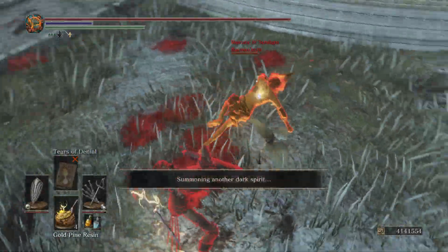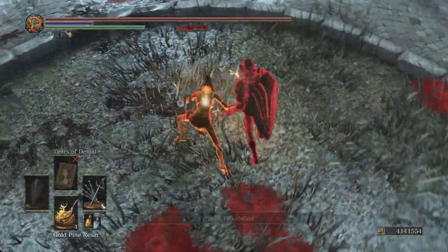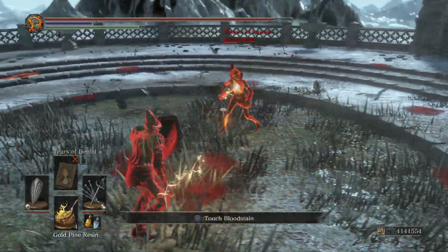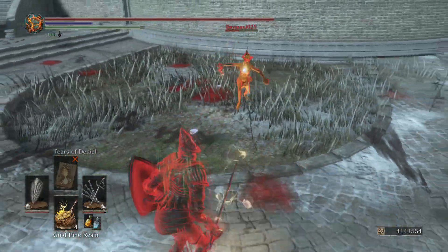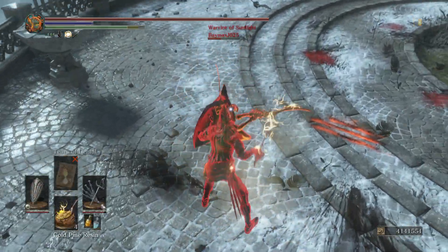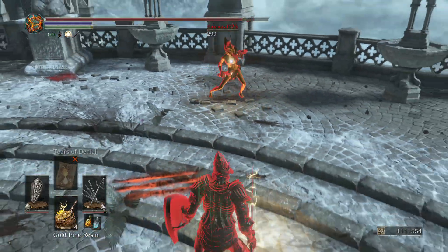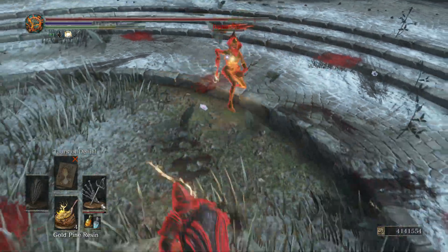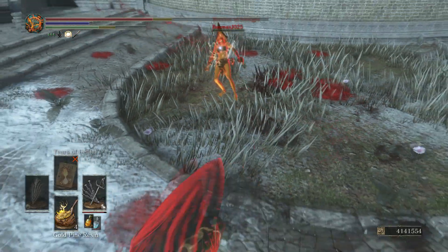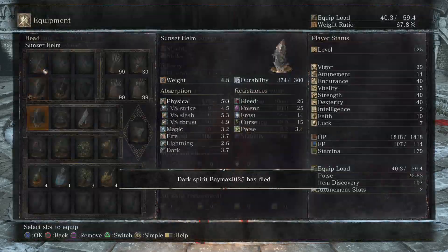Quantum back here again with another PvP weapon review. This time we're going to be taking a look at one of the weapons that came out in the Ashes DLC, the piercing sword known as the Crowquills. This weapon, obviously being a piercing sword, is in contention with the S-Doc as to what piercing sword you should use. The S-Doc has been king of PvP for quite a long time in terms of small weapons — it has great range, great damage, and can be used on virtually any build because of low stat requirements.